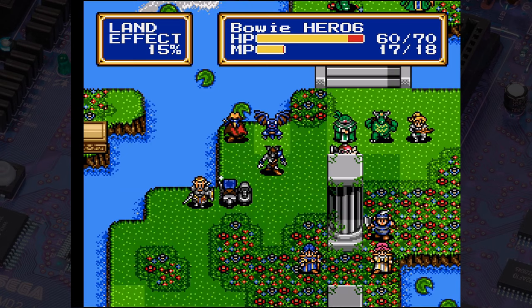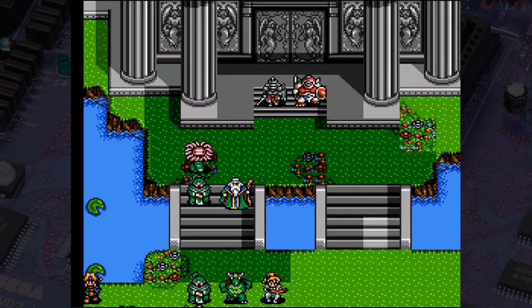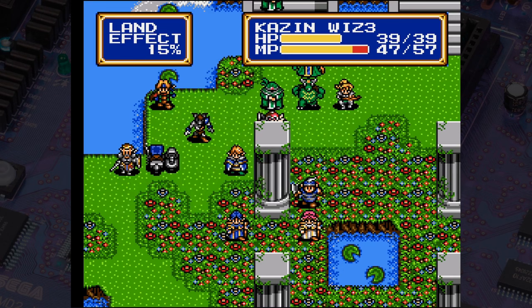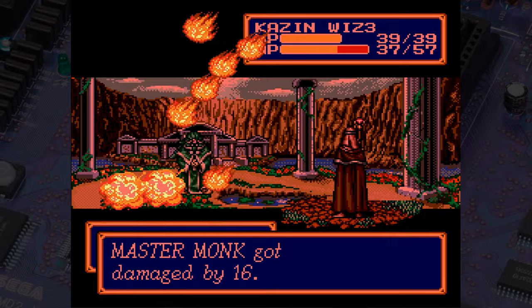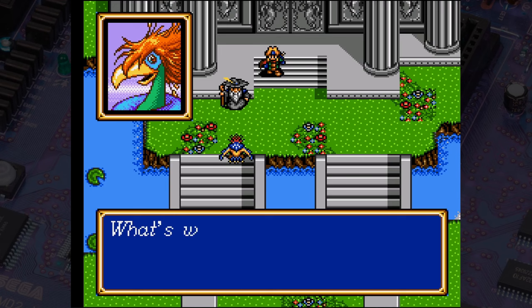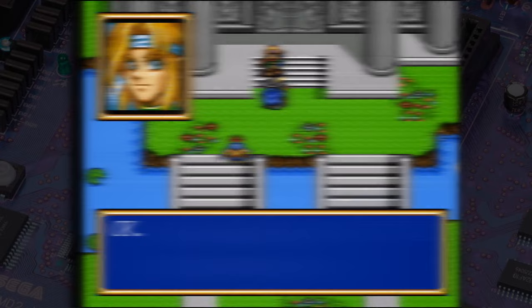You might notice a chest on a small island in the water towards the western center of the map — but you can't open it in the US version, only in the Japanese version. It had a shining orb in it in the Japanese version, so no big loss. Aside from that, this is a pretty straightforward battle. Enemies hit pretty hard, but your defense and hit points should be improving rapidly now. Just watch your positioning and look out for enemies that can one-hit kill your magic users — make sure your mages and healers hang back a little bit.